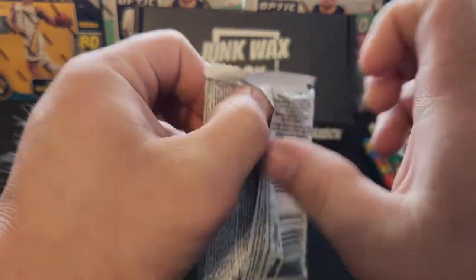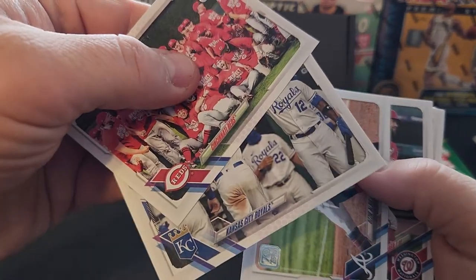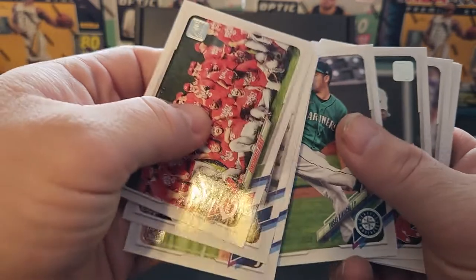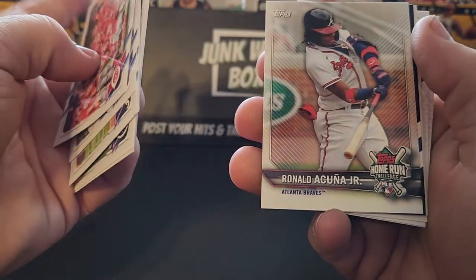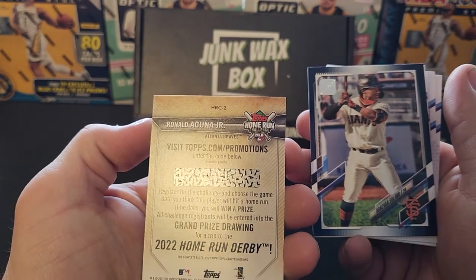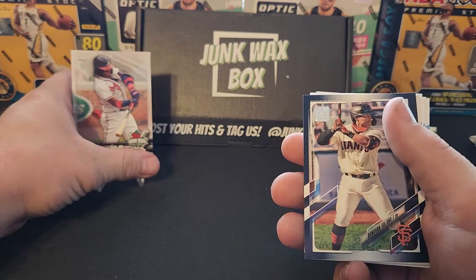Let's start off with our free pack. Cincinnati Reds, Kansas City Royals, Ozzie Albies, Xander Bogaerts, Trevor Rosenthal, Alex Cobb. Home Run Challenge — Ronald Acuna Jr. is in it! This is not from our junk wax box, by the way — this was our free pack.